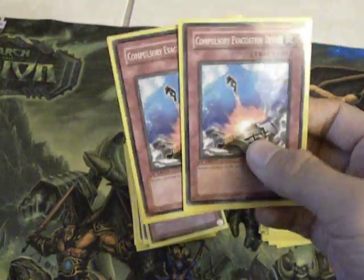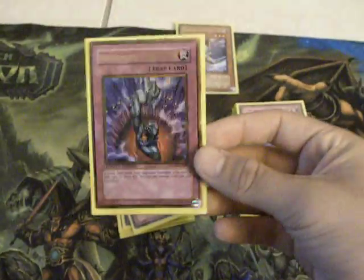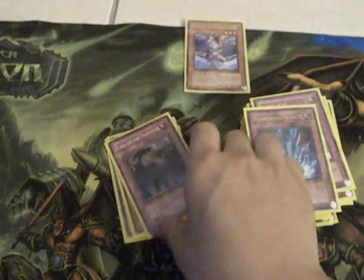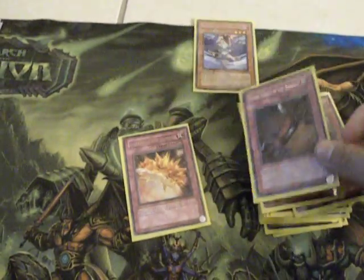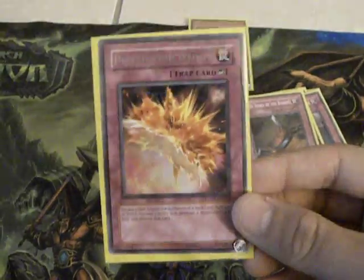One Compulsory Evacuation Device — the other one is coming in the mail so I have to manage with one right now. Karma Cut, really good card. Torrential Tribute, Call of the Haunted since Monster Reborn is banned. Trap Dustshoot, Seven Tools of the Bandit, Destruction Jammer. I will need more of these, so trade or anything, just PM me.